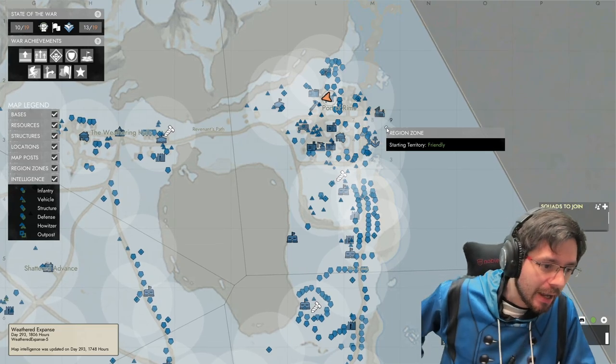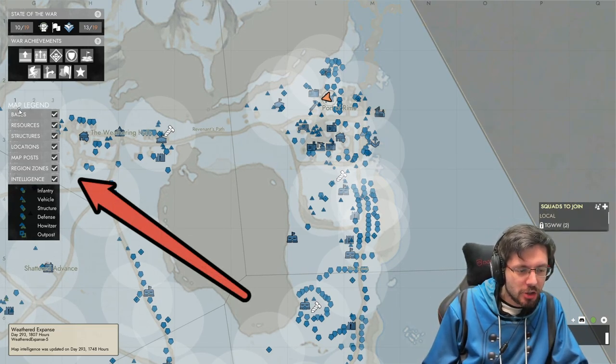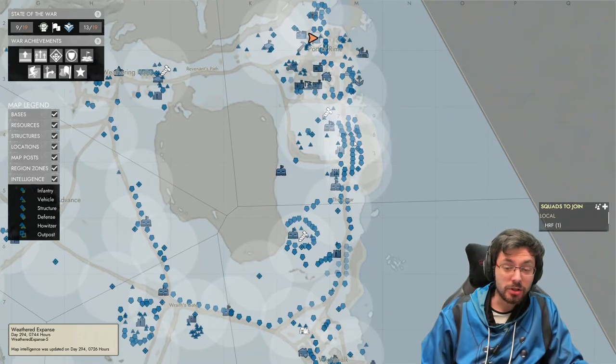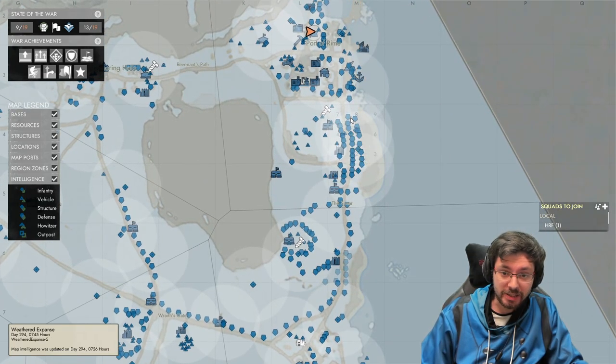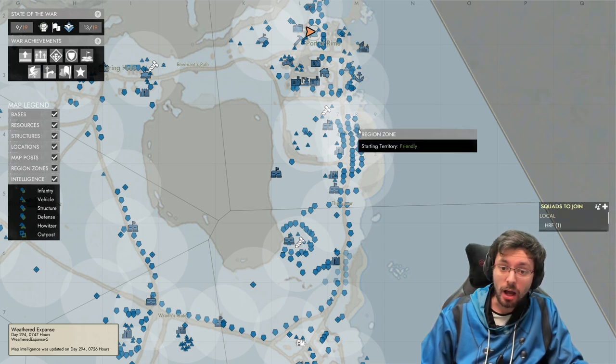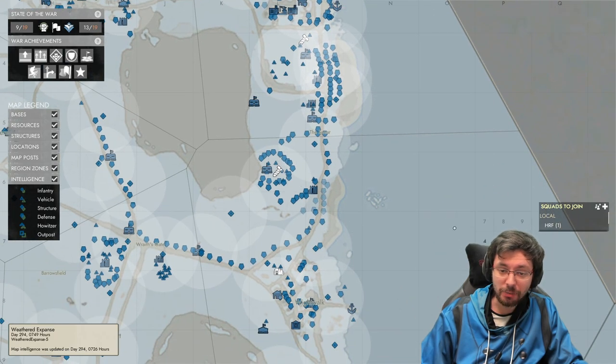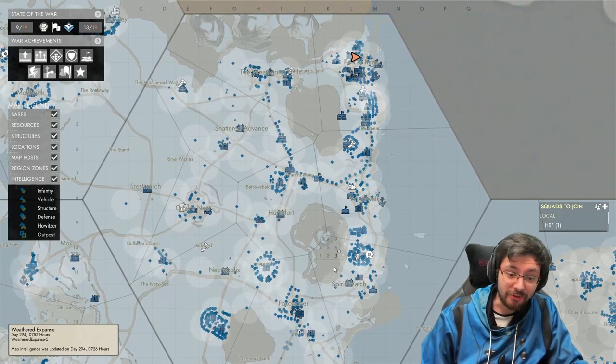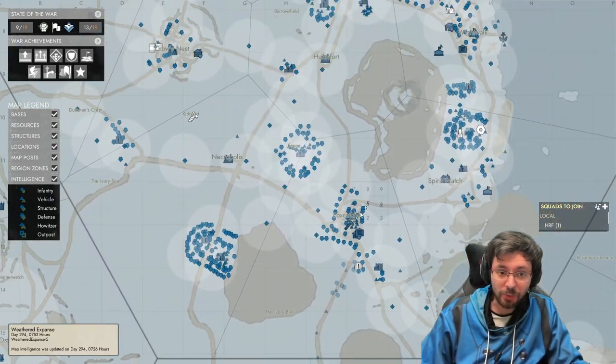Zoom into your area and pay attention to the key on the left-hand side. You can toggle bases, resources, structures, locations, map posts, regions, zones, and intelligence. Infantry are indicated by little dots — green for Colonials, blue for Wardens. Vehicles are indicated by triangles with dots inside. You can also see defenses indicated by specific symbols — we've built a long defensive line all the way down the coastline to stop a naval invasion, and defenses along the roads as well, showing strong fortifications in some areas and weak spots in others.